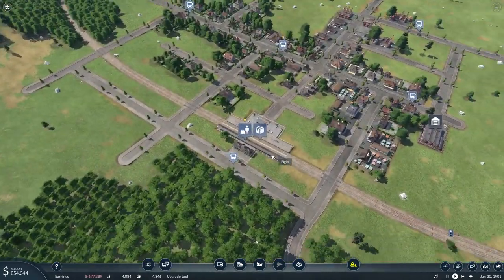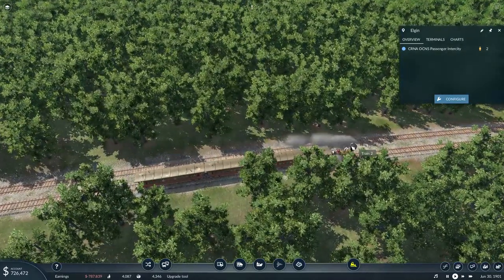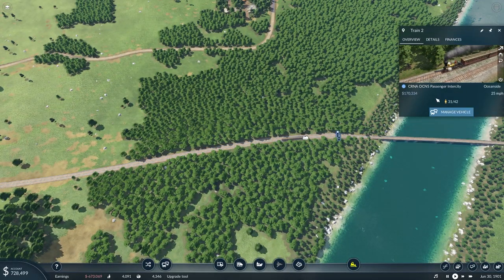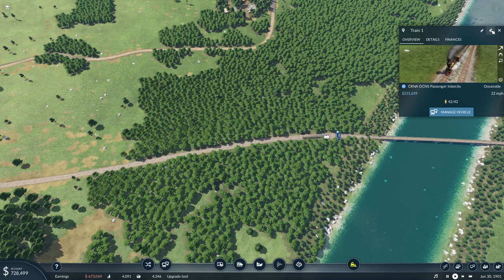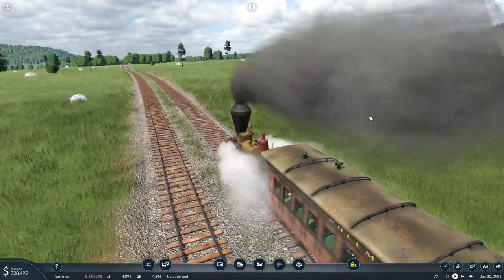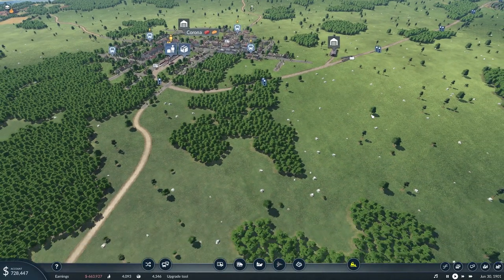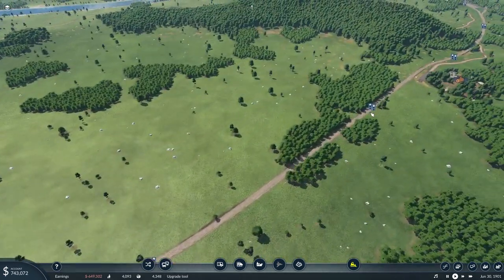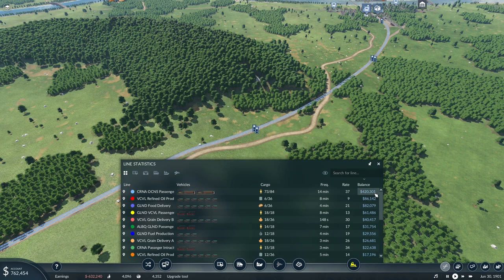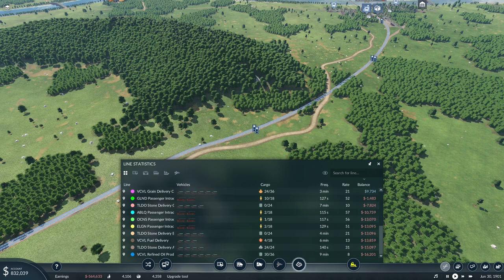Let's check up here at Elgin and see what we've got going on right now. Only two passengers, but our train may have just left - it did. 31 to 42 - that's that one, and that is the other one. We're making money off the trains for sure. They're slow - I mean, we're in the early 19th century, so we're very slow. We lose money and then gain money, but we're making the most on our passenger stuff.